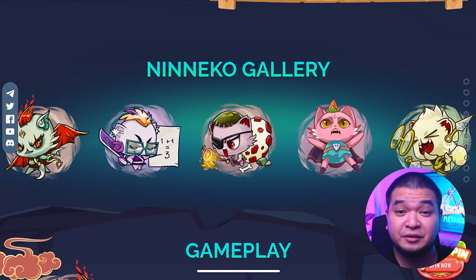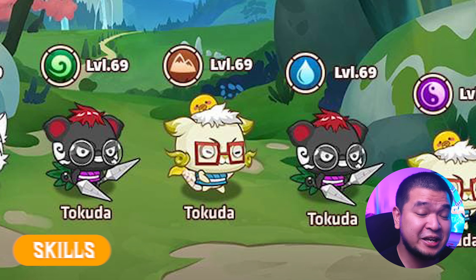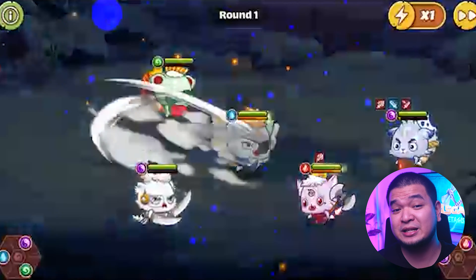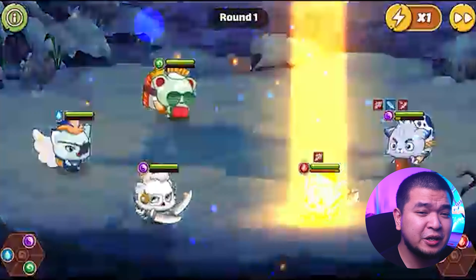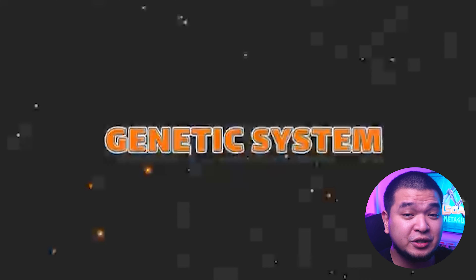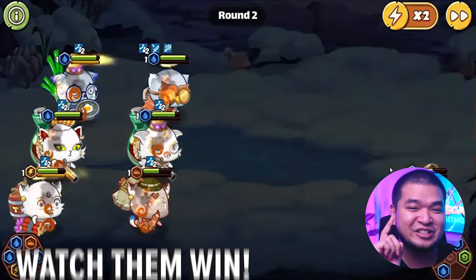Niniko is a brand new idle RPG play-to-earn game where you control cute Ninikos to play for rewards. Ninikos are cute cat-like creatures that have unique affiliations, classes, and skills that help determine their strengths and weaknesses. As an idle battle RPG game, you don't have to worry about controlling your Ninikos in real time — you just need to deploy them and watch them win.